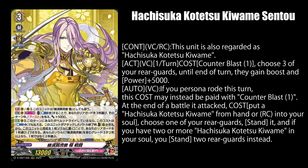Hachisuka Katetsukiwami Sento, while on Vanguard or rear guard, is regarded as Hachisuka Katetsukiwami. Once per turn while on Vanguard, you can pay 1 counter blast to give 3 of your rear guards the boost ability and 5k power. And while on Vanguard, you can pay 1 counter blast if you persona rode this turn, or put Hachisuka Katetsukiwami from either your hand or rear guard into your soul at the end of the battle he attacked, to stand one of your rear guards. You stand 2 rear guards instead if you have 2 or more Hachisuka Katetsukiwami in your soul. It's looking like the long sword boy's grade 3 boss cards have really good Vanguard abilities, while their Crest card is becoming mid as hell.